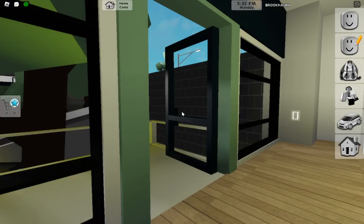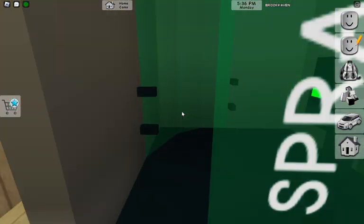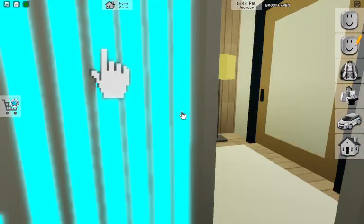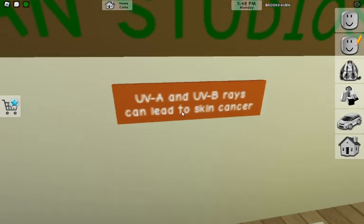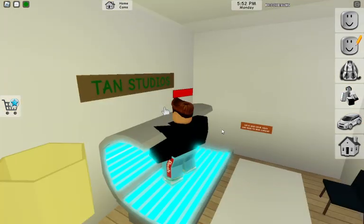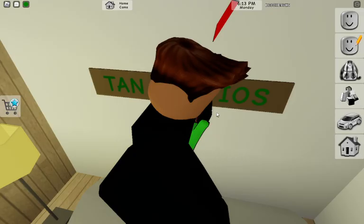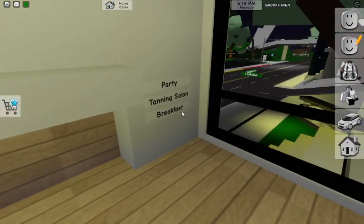Oh yeah, this is nice — the tanning room and hair salon. There's a spray area — I wonder what that is. Oh, this is where you like spray and get ready. Wait, what does that say? 'UV rays can lead to skin cancer.' Here is the tanning thing, let me just have a quick tan. Perfect, my skin is now dark. Looks cool!